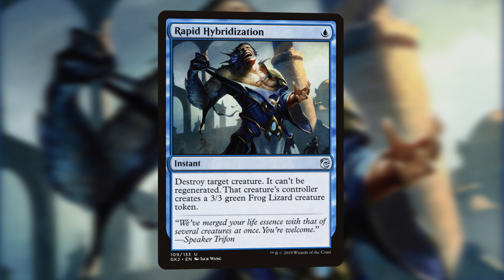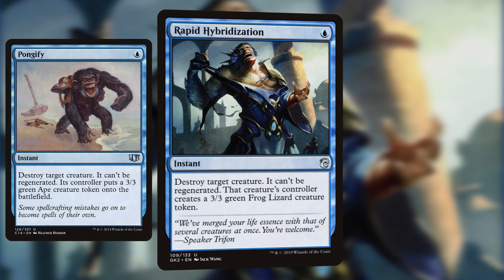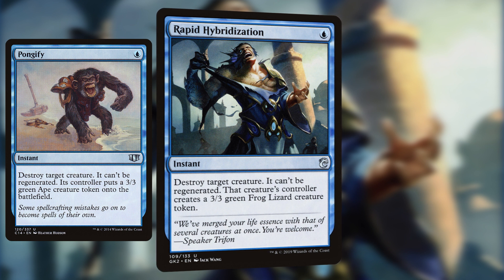The fact that the creature's controller gets a 3/3 token is negligible. Functionally the same, Pongify is selling for almost $4 right now, showing you how valuable it is to pick up your Rapid Hybridizations right now. If you're still looking for uncharacteristic instant creature removal in blue, we also recommend Reality Shift.